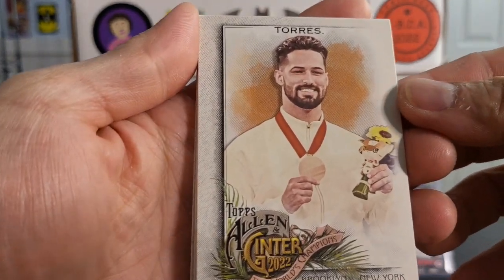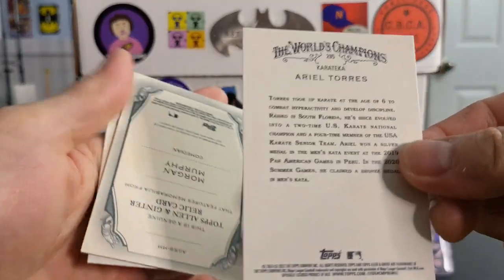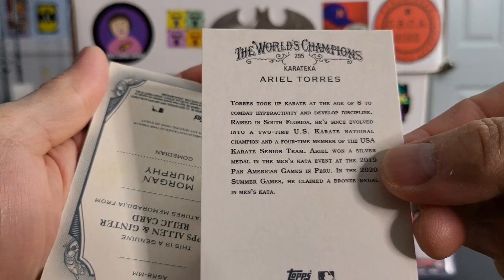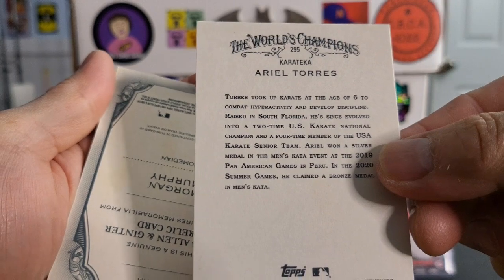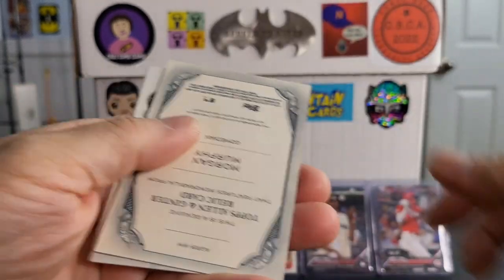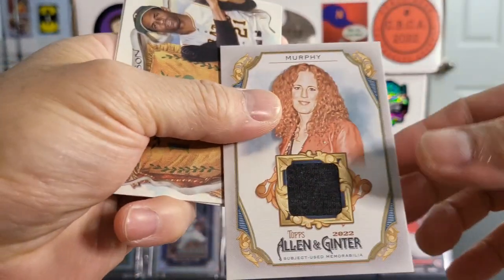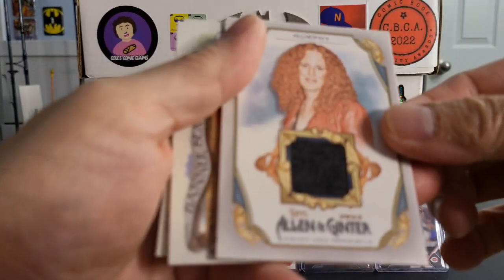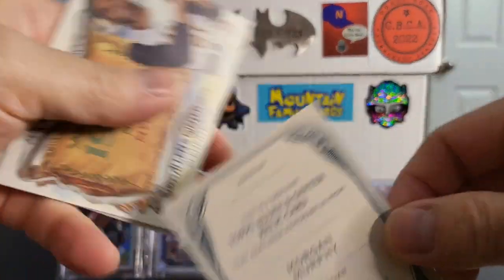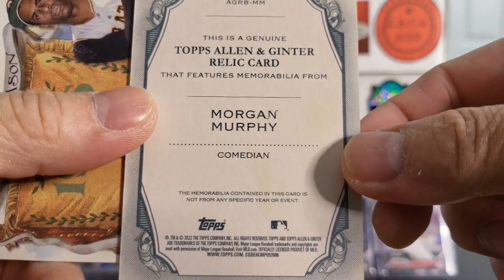Got Torres — Ariel Torres. Raising South Korea, U.S. Karate National Champion. Got a backwards card — it's a Relic. We got a Relic card. It's a Morgan Murphy Comedian. That is cool.